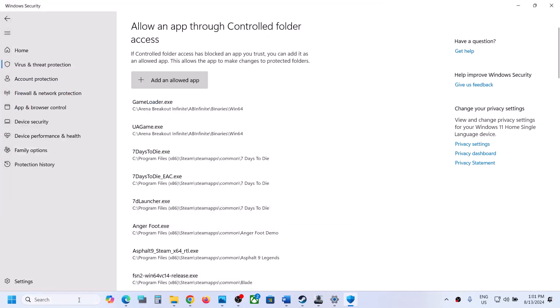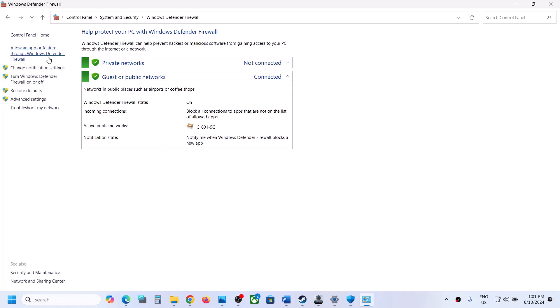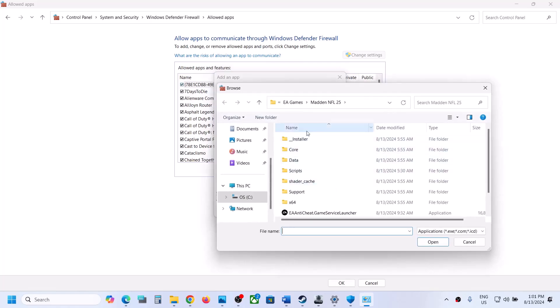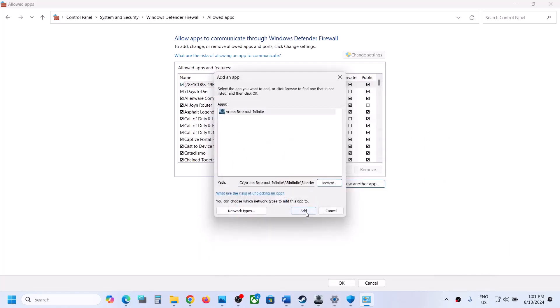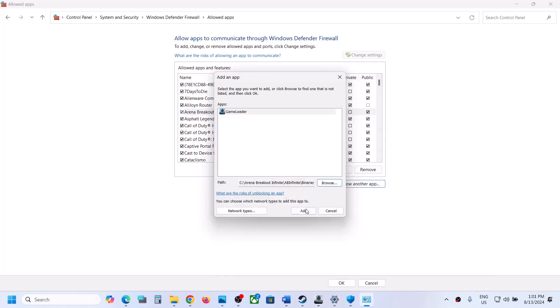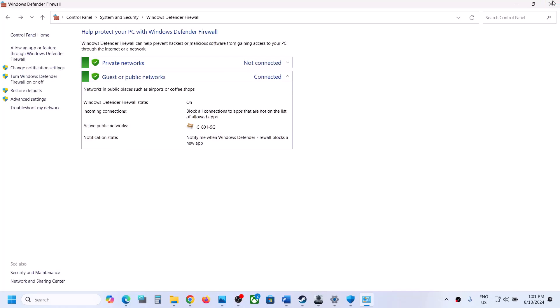Once both exe files are added, type 'control panel' in the Windows search box and go to control panel > system and security > Windows Defender Firewall. Click on 'Allow an app or feature through Windows Defender Firewall,' click change settings, then click 'Allow another app.' Browse to the game installation folder, select the first game exe file, click open, and click add. Repeat for the second exe file, then click OK and launch the game.